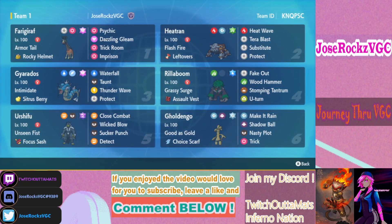This team has an incredible Amoonguss matchup. You can Taunt it, Rillaboom is immune to it, Heatran hits it with fire moves, Grass Tera makes you immune to it, Substitute blocks it, Gholdengo is immune to Amoonguss, and Farigiraf can hit it with Psychic. This team is really good into Amoonguss, which is one of the most common Pokemon in the format.